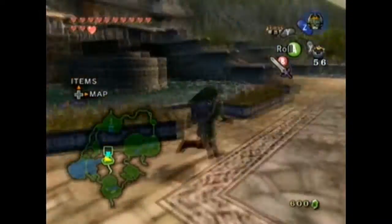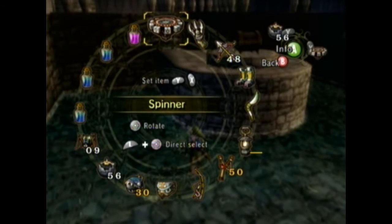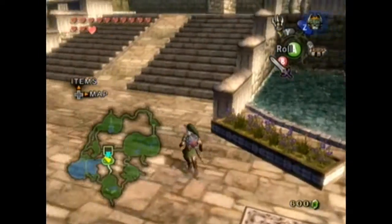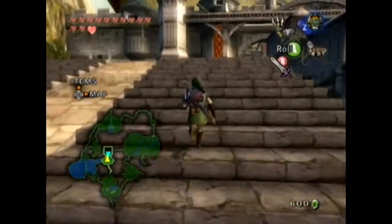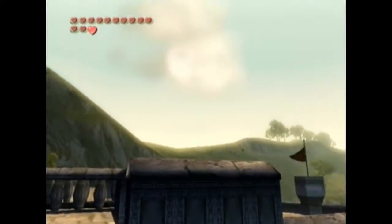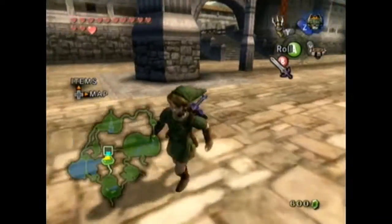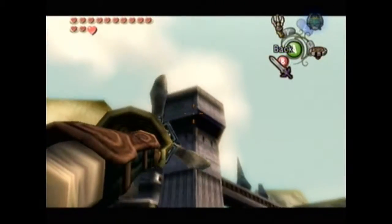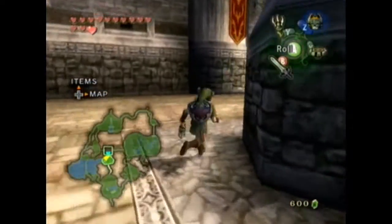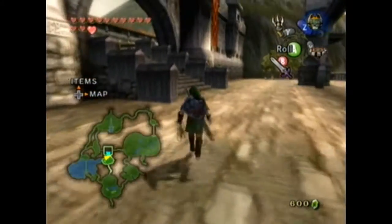It was this treasure chest up here in the fountain. Now, we actually need two items to get this - we need the spinner and the claw shot, each for two different things. First, if you look up on one of these towers, you should notice... let's see, where is it? There should be a target somewhere.